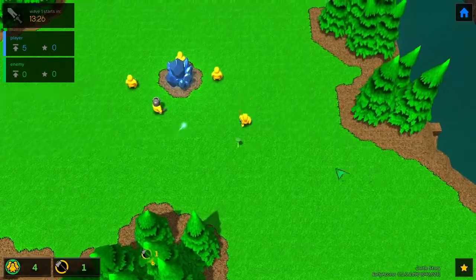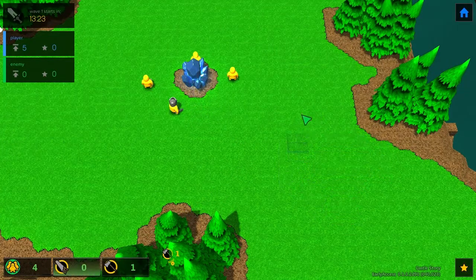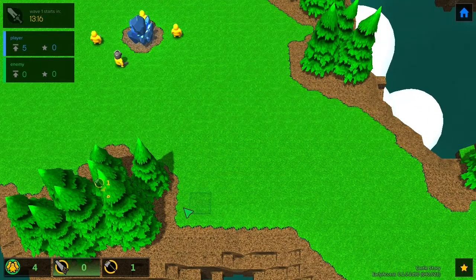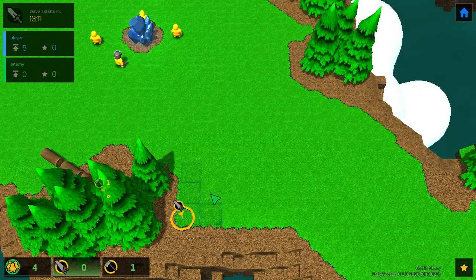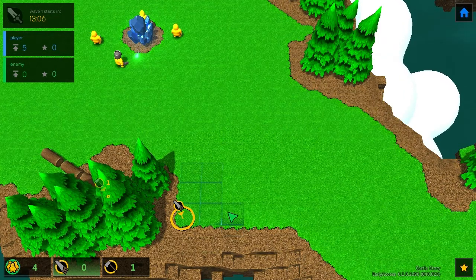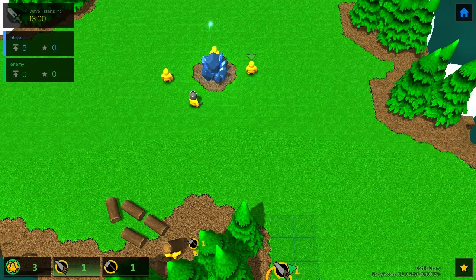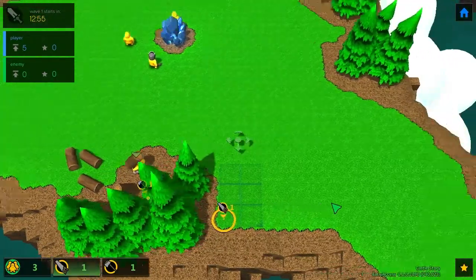We're going to create a few stockpiles. If you hold the right button you can select multiple structures. Let's create a few stockpiles since that is what I need at the moment. This should be good enough for now. Let's tell this guy to go to the stockpile — he should be able to build it easily with these logs, and this other guy will chop all the trees and place everything here.